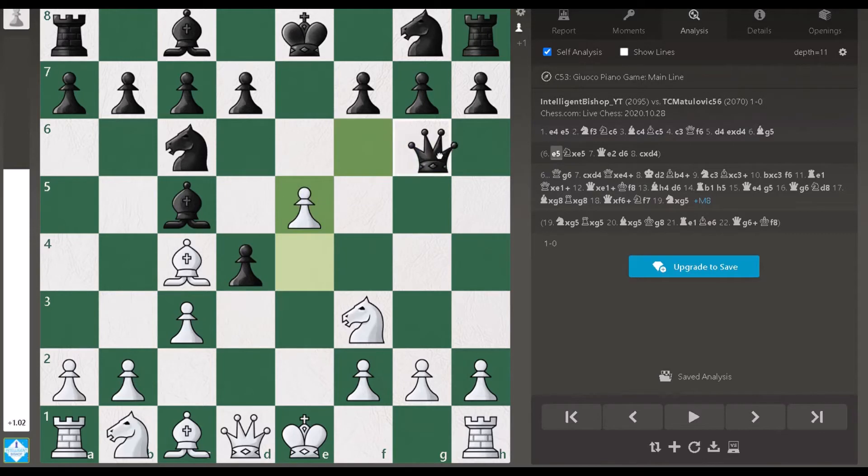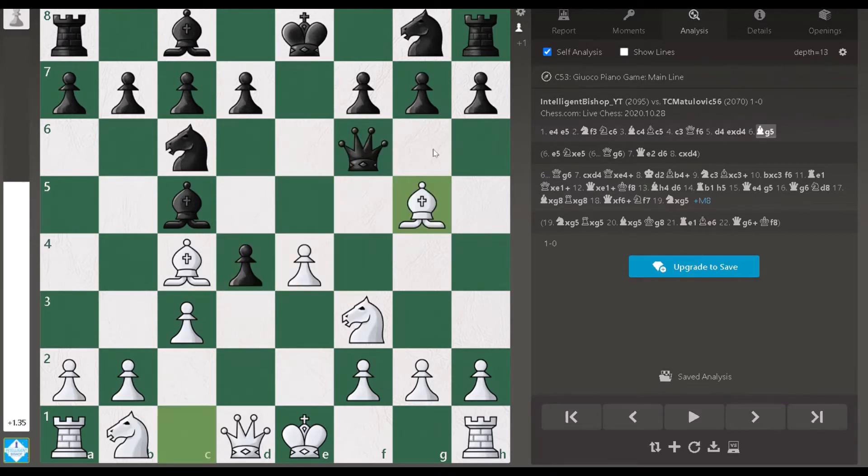After e5, there is queen g6 and the position becomes complex. I decided not to go there and instead played straightforward chess with bishop g5 — the queen's path is controlled. Now the queen has to go to g6, as expected. He is now attacking my e4 pawn, but since he has taken my pawn in the center I recaptured: I took on d4.